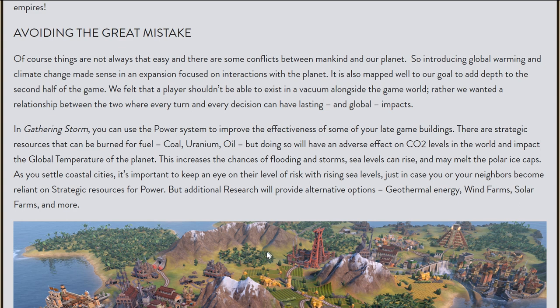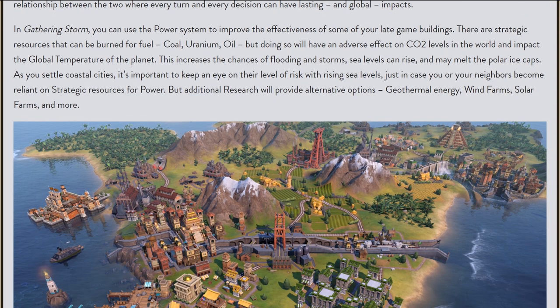The strategic resources will be completely overhauled. Units that require strategic resources might require either an upfront investment — like if you recruit a swordsman, he needs iron for the sword, but once he has his sword you don't need iron anymore. But for late-game units like tanks, they will require ongoing upkeep in fuel, because they can't do much without it. So there are two different ways units will require strategic resources now, and you will be able to stockpile them.